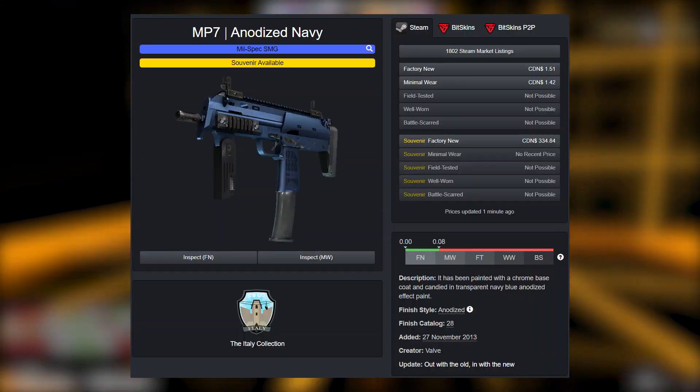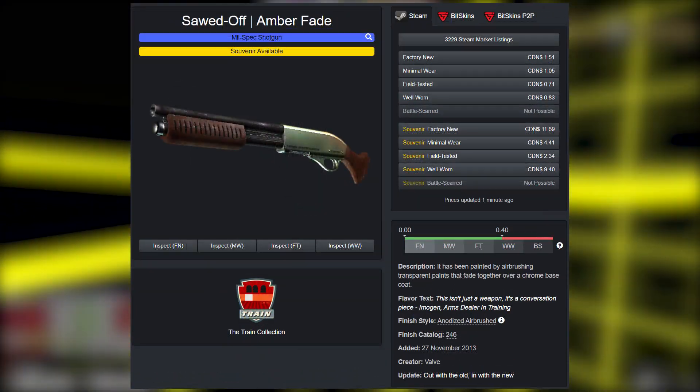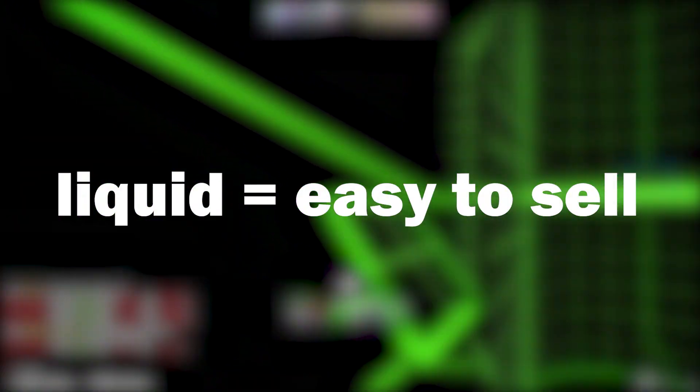Starting off with the mil-spec grade, we're going to see the Anodized Navy MP7, SG553, Deagle Urban Rubble, and the Sawed Off Amber Fade. These are all going to be the cheapest options, so they're going to be the most liquid, and these are all going to be under $2.